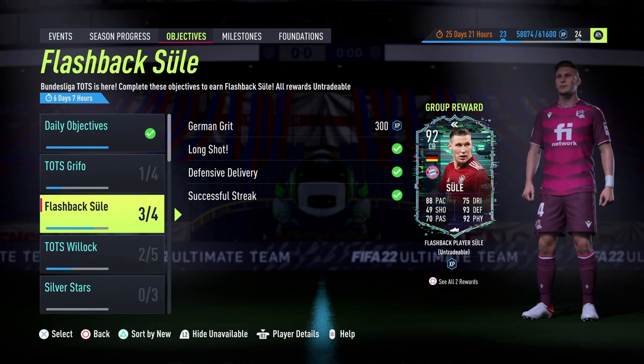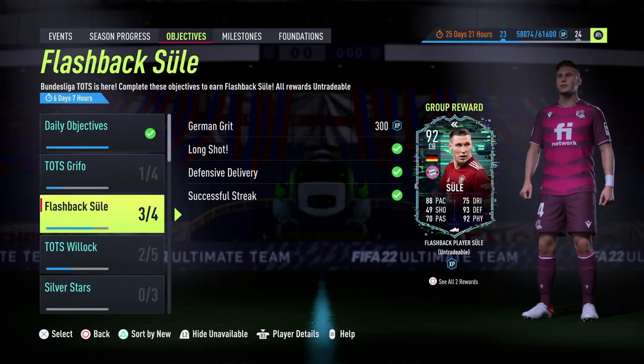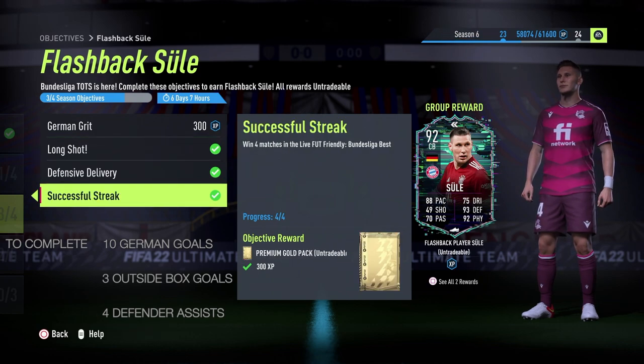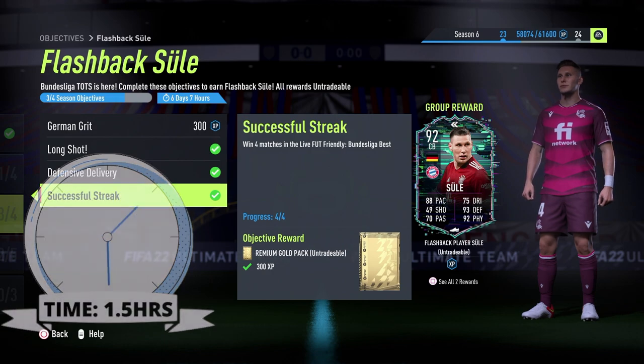Welcome back guys, we've got this Sule flashback objective. It's a little bit better than the showdown card, and in order to complete it you have to score in 10 separate matches with Germans, score 3 outside-of-the-box goals, assist 4 goals with defenders, and win 4 matches — all in one game mode. Essentially it requires a full Bundesliga team.